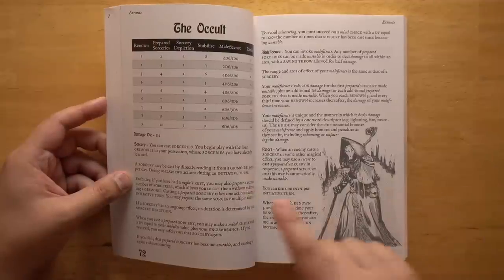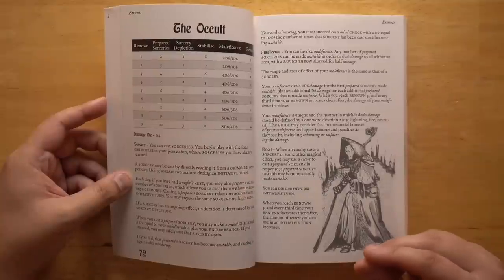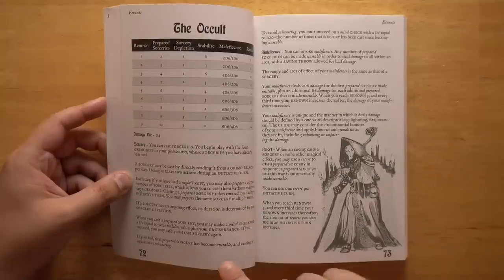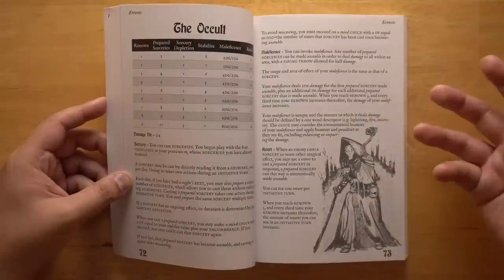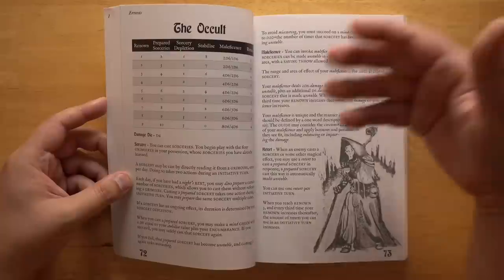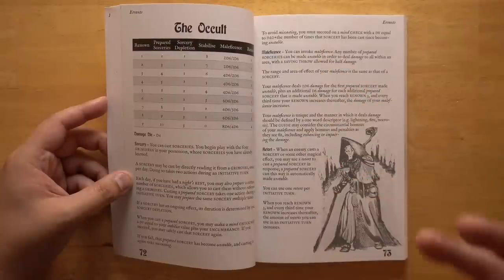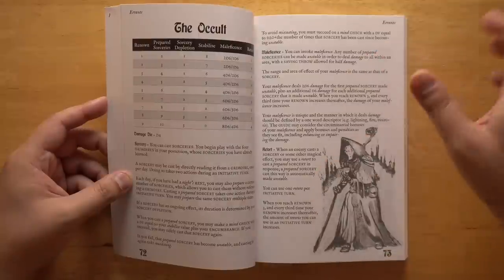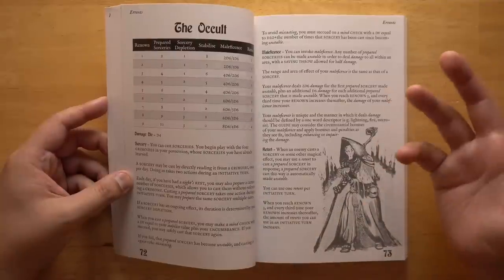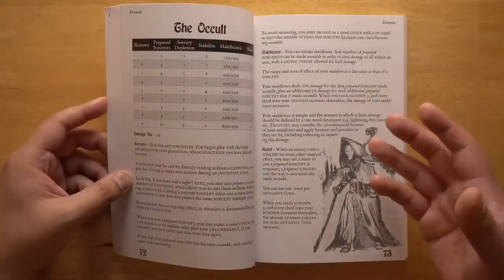The Occult — wizards — can cast sorceries out of grimoires, of which they start with four. These can be cast out of the book once per day per book, or you can try to memorize them. Memorized spells require a roll to succeed, and you can miscast if you fail; spells that are memorized can become unstable and then miscast on further failures. There's also a Maleficence ability, derived from Brendan's Wonder and Wickedness, which lets you take any memorized spell and turn it into a damage spell — so you don't clutter your spell book with damage spells. You can define your own damage type, like lightning, and turn any spell into that type, keeping most spells as interesting problem-solving tools.